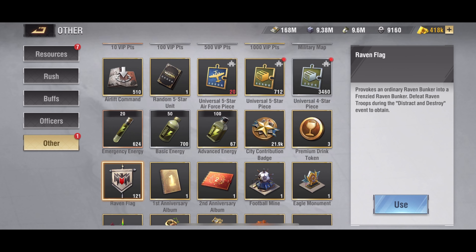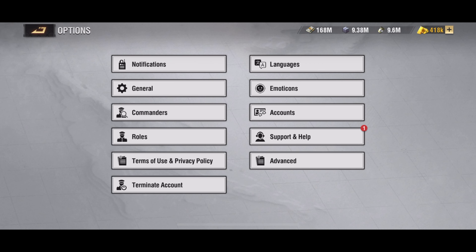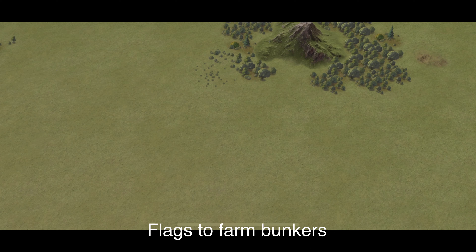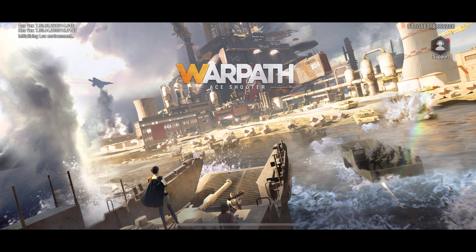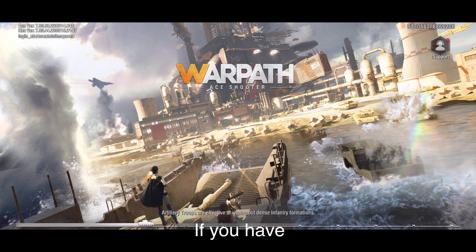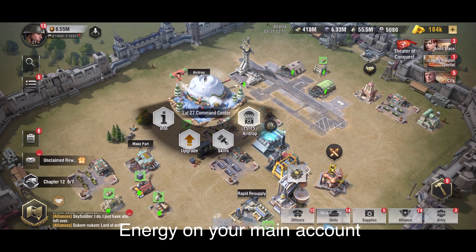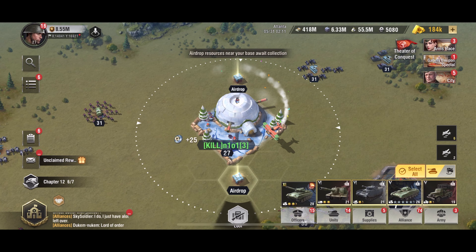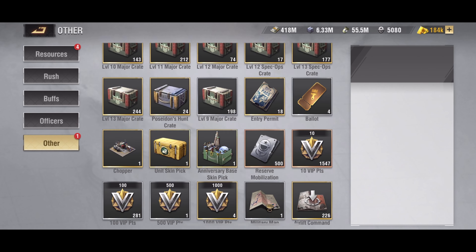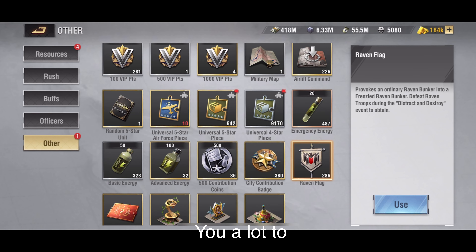You can create an army group with your alt and join your main account. Like this you can easily use your flags to farm bunkers. If you have an alt with you, you can save a lot of energy on your main account just to get the flags, and if you lose your flags on your alt, this will help you a lot to grow faster.